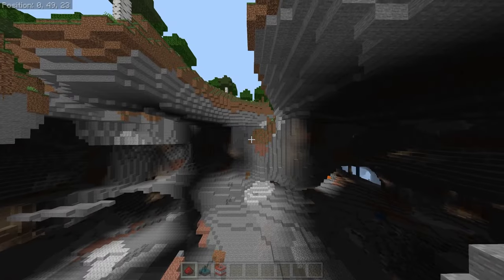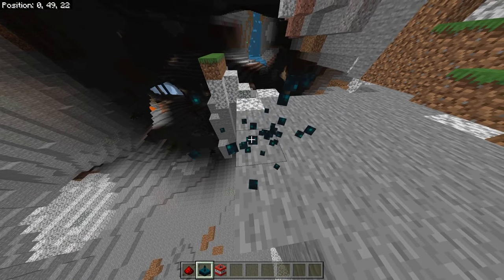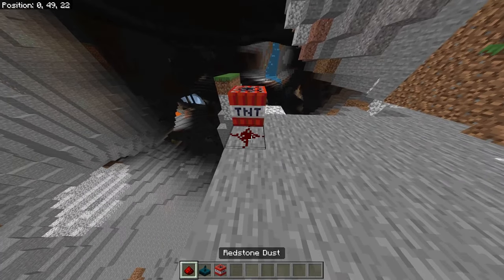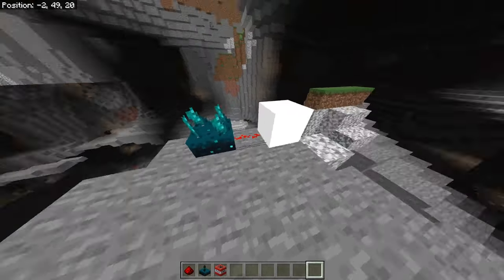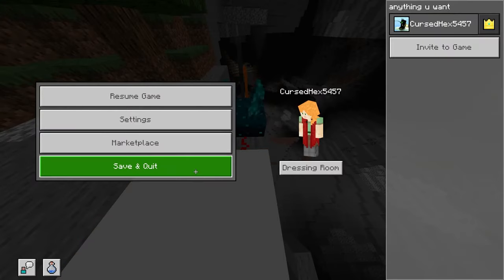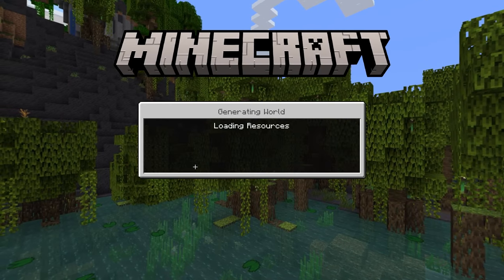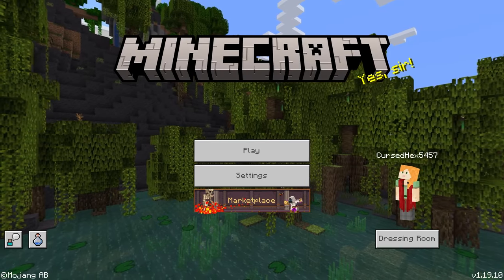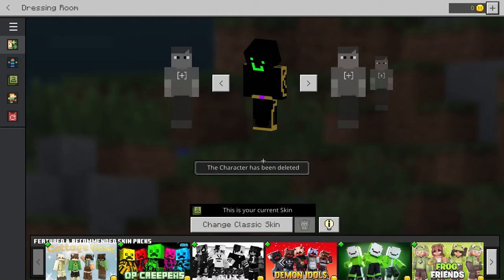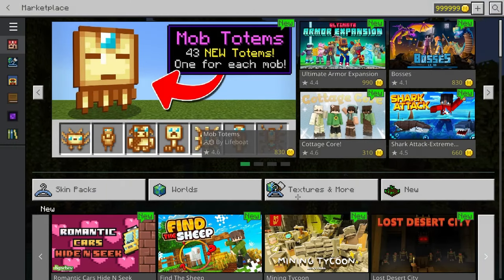Now you also need to get TNT. Then you can move your character. Place down the TNT, the Redstone, and then the Sculk Sensor. Activate the TNT, and right before it blows up you should see a white animation — then quit. You can delete the world. Go back instantly, delete the character, and then go to the Marketplace. There you go.